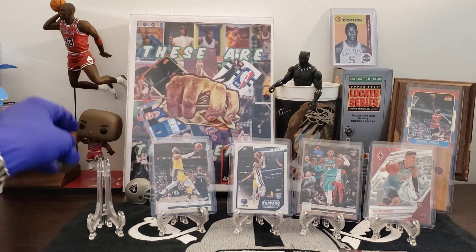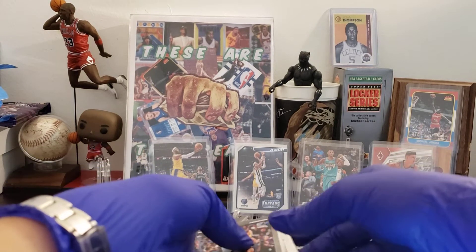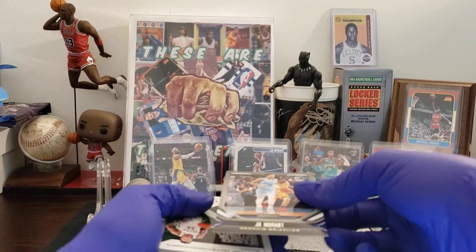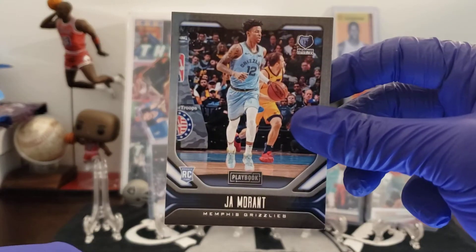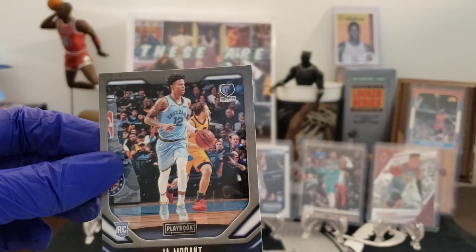Ain't a super hit, but we got to throw something up on the board. Got to throw something up on the board. And here we go everybody — Ja is back! Ja Morant Rookie of the Year!